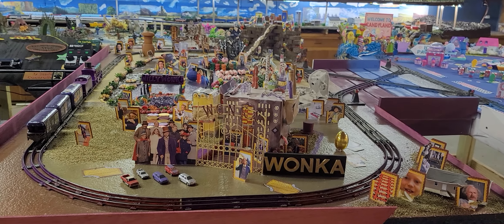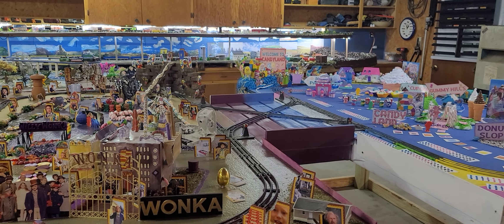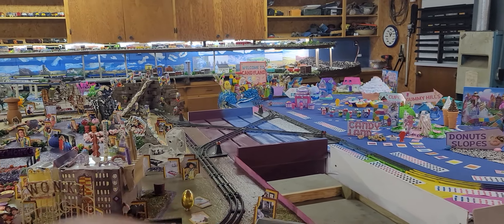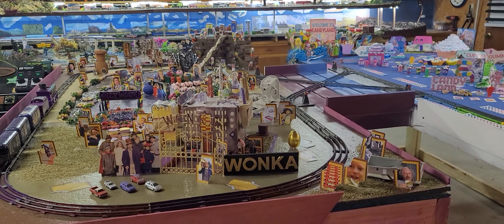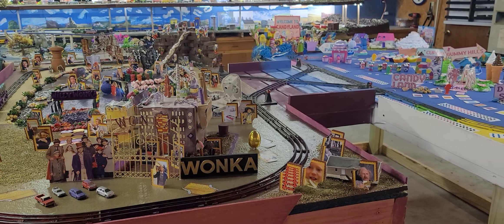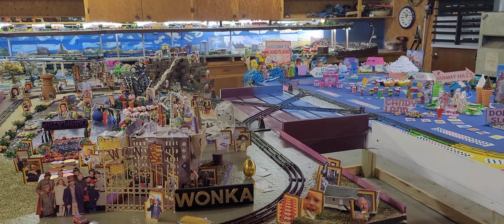We'll have the Marks O-scale, and then we're going to have Lionel, and that's going to be our next project. It will be two layouts with another connector in the middle, but it's going to be built up over the Candyland and the Willy Wonka. And he's pretty excited about that. He is watching TV right now while Mom's working, so he's a very happy camper. We will check in with you guys later this afternoon.